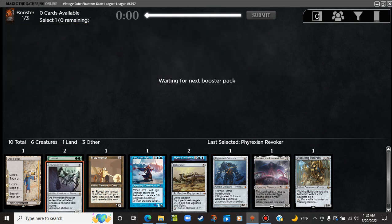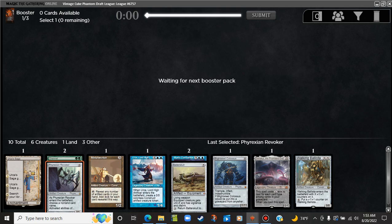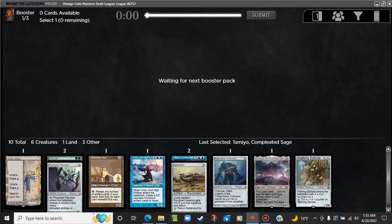Very interesting looking deck so far. Not sure if we're going to be playing green, but I do like at least having the Channel for now. Look at all these artifacts — this is an enchantment land. Yeah, I don't really think we're playing any of these. The one that's closest to actually being playable is I guess Eternal Witness. Even that's kind of far. We'll put it in the sideboard and take a look at it.